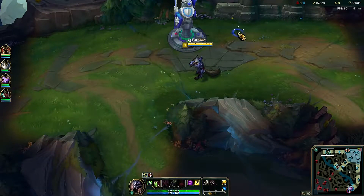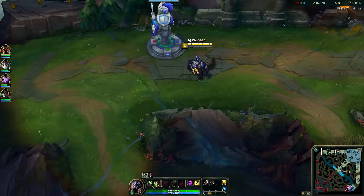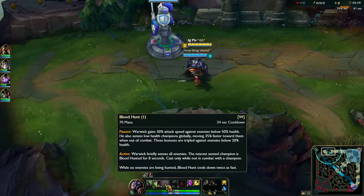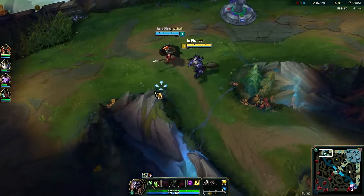Okay, so we're in lane. If you've never played this character or seen Warwick before, he's basically a wolf-type character based around health stealing and jumping on people. My Q is kind of a bite that gives me health back. My E is damage reduction. My W allows me to track down people, and my ultimate allows me to jump to people.